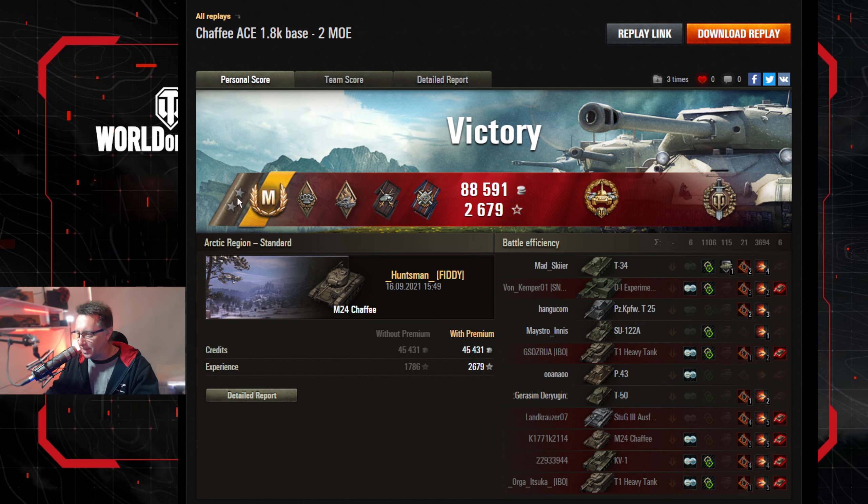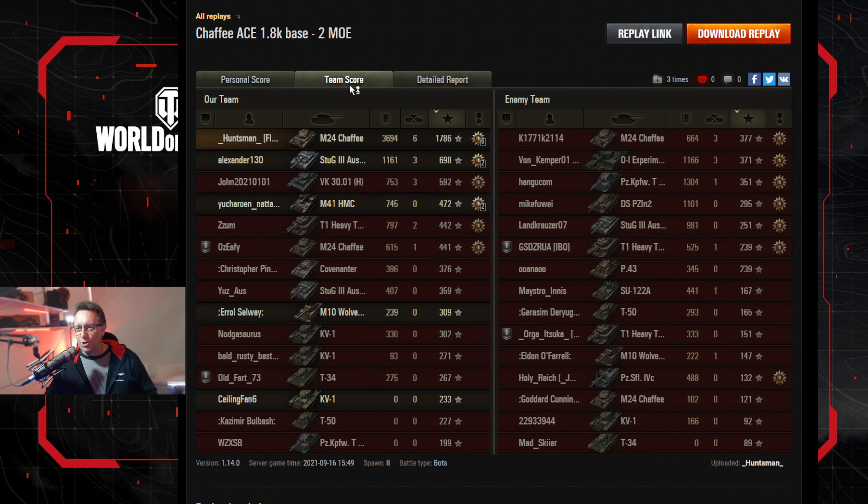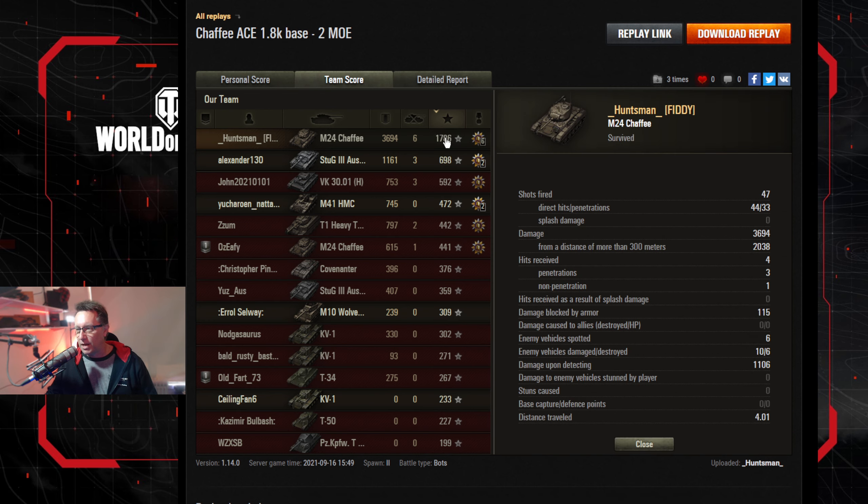That was the second mark of excellence game — his second mark. Ace Tanker Mastery Badge, Bruiser medal, Arsonist for setting vehicles on fire — was it three tanks on fire in the end? He also got Duelist, Fire for Effect, High Calibre, and Top Gun. Nothing wrong with that performance on Manaheim line. 3,694 hit points of damage, six kills, 1,786 base experience.